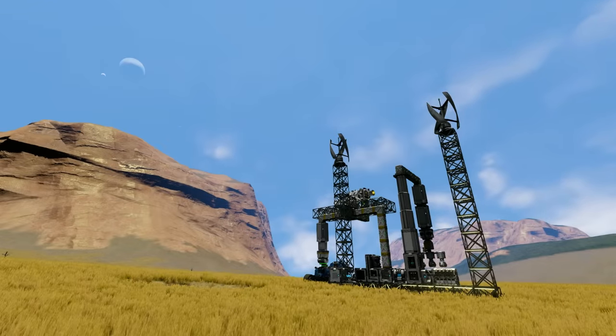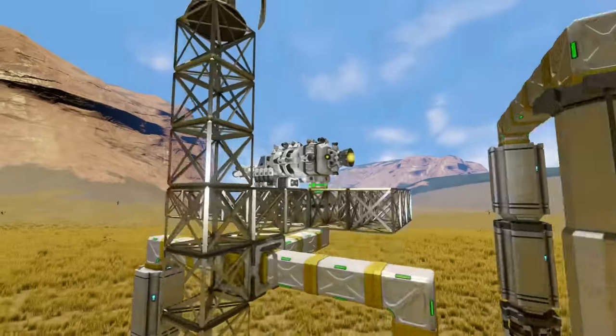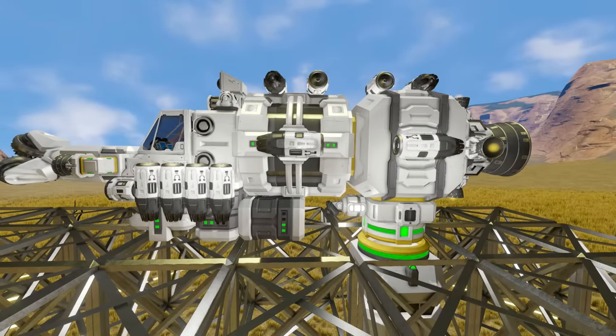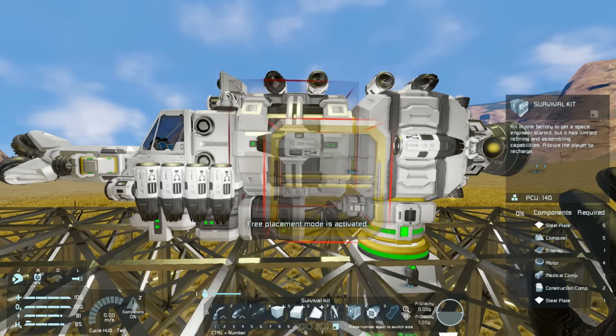G'day and welcome back for another Space Engineers tutorial. Last time we took our little hydrogen powered ship all the way up to space and brought it back, but there was something I would have liked to add which we couldn't add at the time, and that is a survival kit.